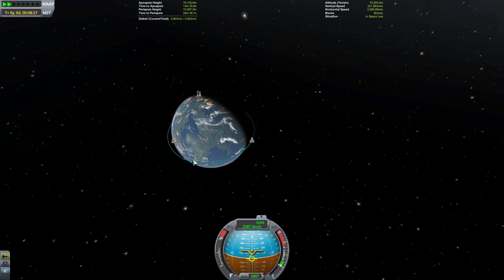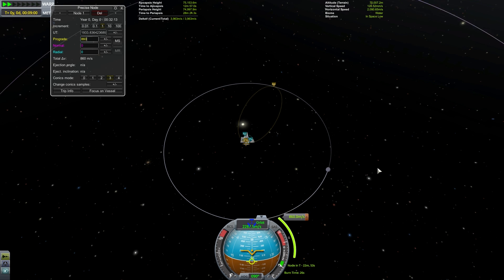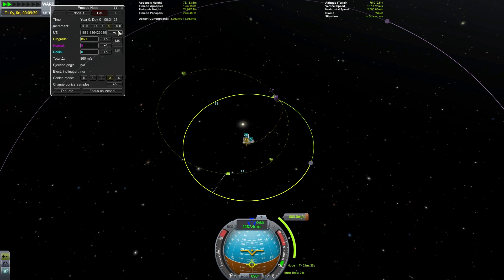The first step is to set a normal prograde maneuver just like we're going normally to the Mun. We're going to need a bit less than 860 meters per second, so I'm going to start with an 860 meters per second prograde node and then move it around until I have a rendezvous with the Mun. When we rendezvous with the Mun, our velocity relative to the Mun is going to be in the opposite direction of our velocity relative to Kerbin.